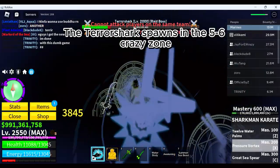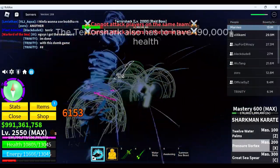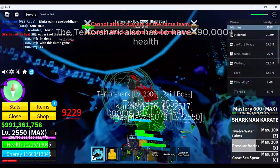The Terrorshark spawns in the 5 to 6 crazy zone. The Terrorshark also has to have 190,000 plus health.